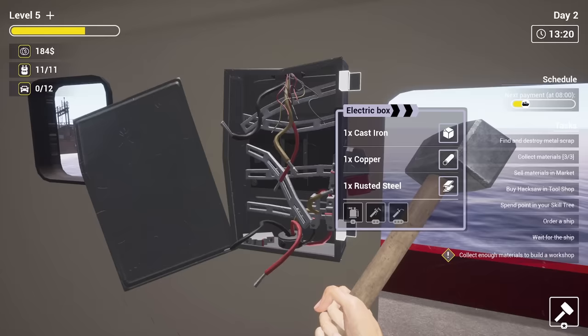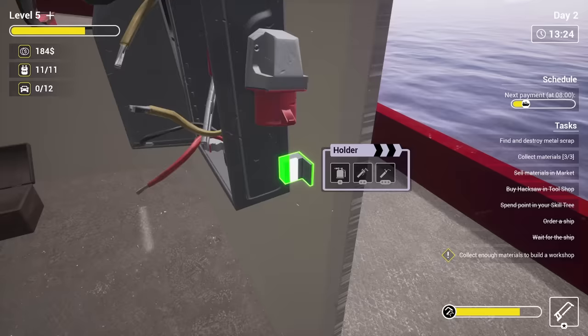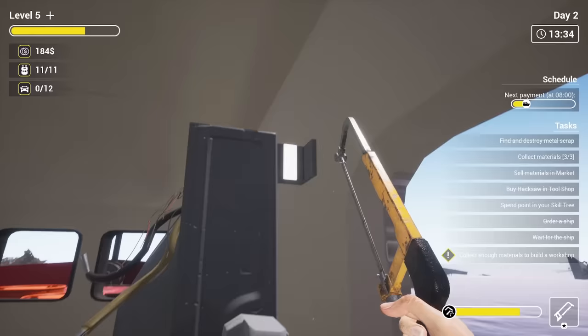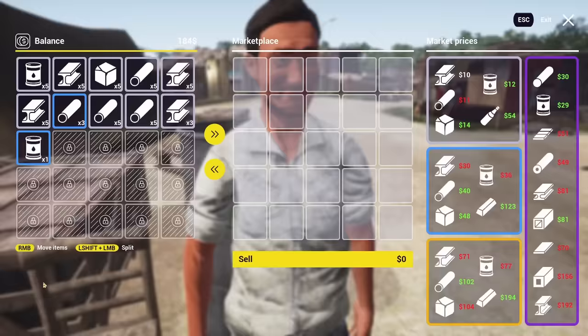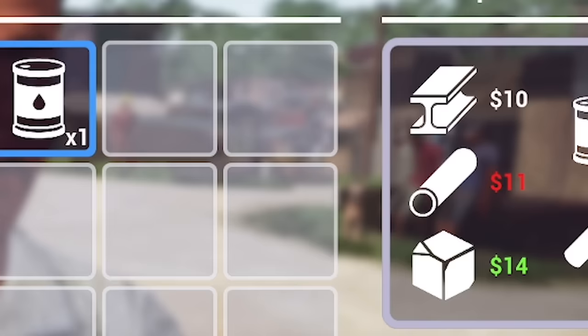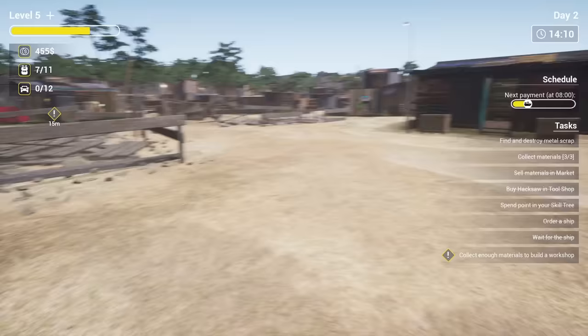There's an electric box stuck to the wall — we can't hack that off, so that's probably a different tool we need. Let's head back and see how much money we made. We want to sell the oil, copper, petroleum, and aluminium. If we sell that, we've got 400 quid — so I think we can build the workshop now.